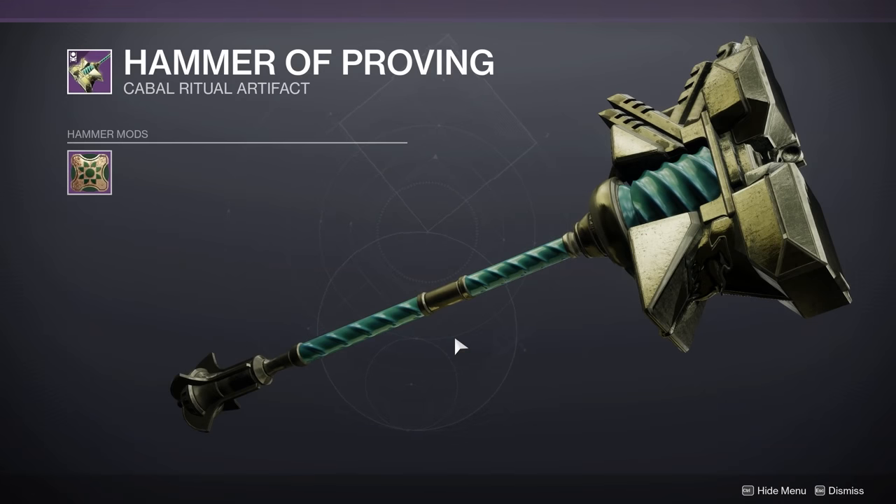Hello guardians, it is Ebontis here. Today I want to talk about the Hammer of Proving from Season of the Chosen. This is your quest item that will allow you to interact with the seasonal activity and work with the Prismatic Recaster and umbral engrams to get focused loot, whether you're going for a specific weapon or a piece of armor with a specific stat roll.